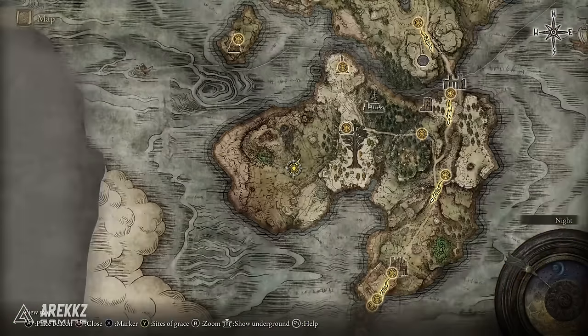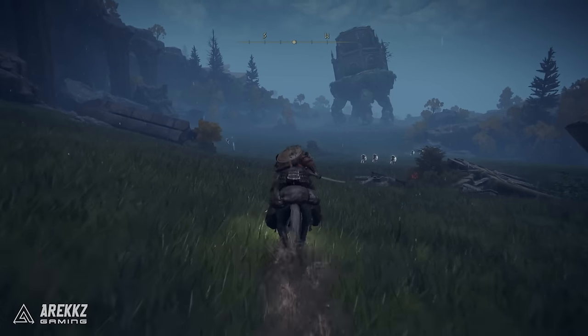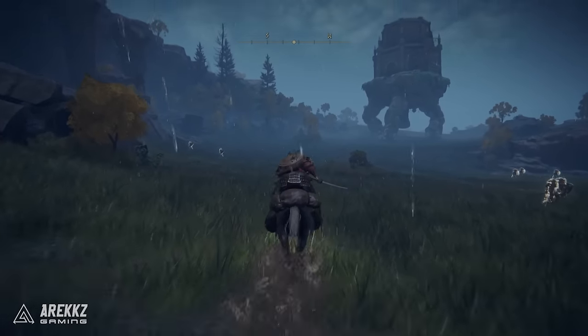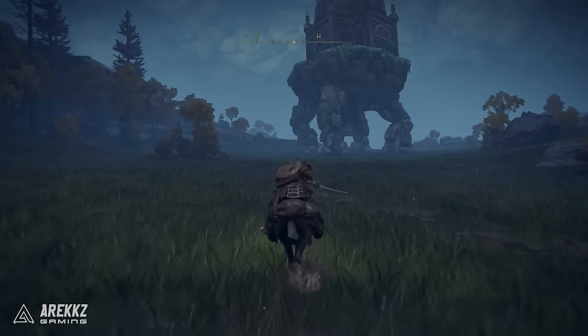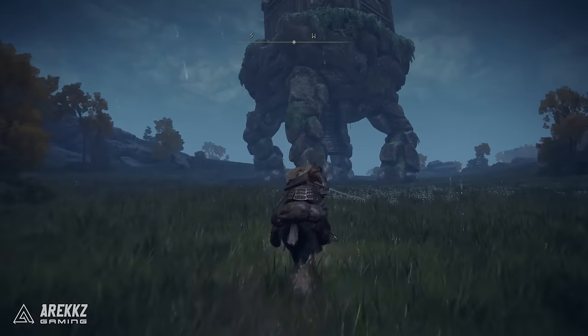Now to begin with, if you guys want to locate one of these, the very first one I encountered was in Limgrave. You go over to the sort of southern part of the map, the bottom part of the island, and you look to this general area here. They do tend to roam around but they largely stick in this general vicinity. Basically, you run up to them and this one here in Limgrave you'll notice there are lots of white skulls attached to the legs.